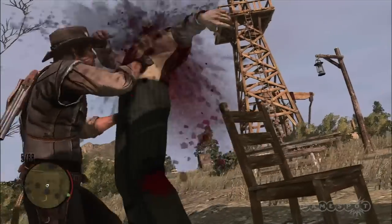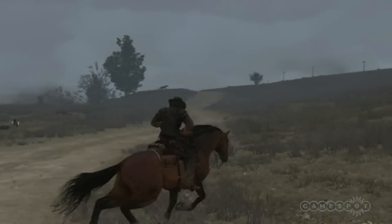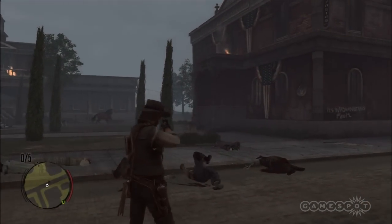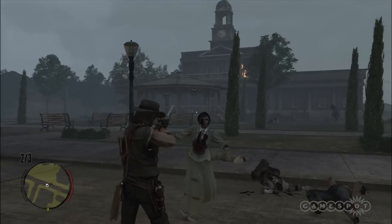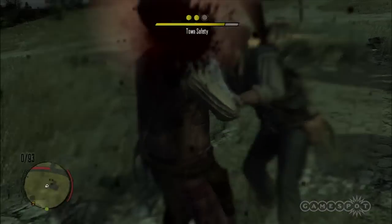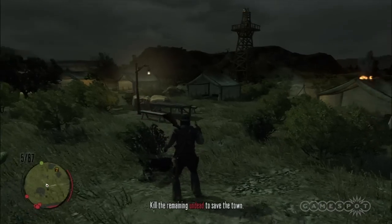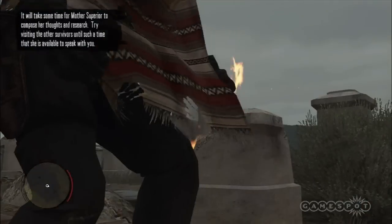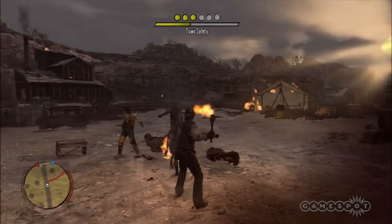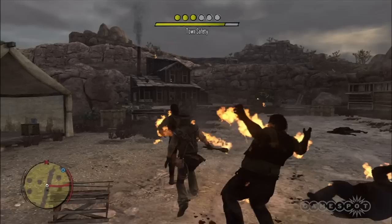Despite these differences, all of the undead can generally be dealt with most effectively up close and personal. Headshots are the best way to kill them, and headshots are most easily achieved when you forego aiming completely and just squeeze the trigger in melee range. You can get some satisfying kills this way for sure, but it's unfortunate that you're not encouraged to engage in more traditional gunplay. Exacerbating this issue, at least early on, is the fact that ammo can be quite scarce. You can scavenge bullets from the bodies of zombie gunslingers, but you're likely to find yourself using the new torch weapon out of necessity, and not just because it's fun to set the horde ablaze.